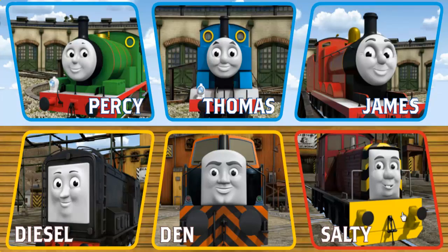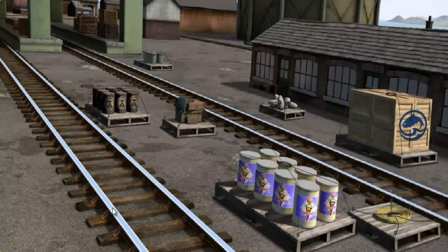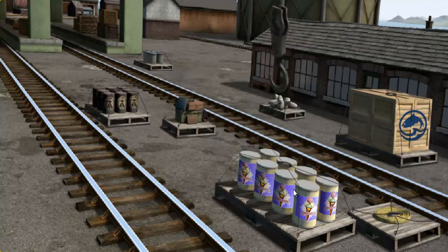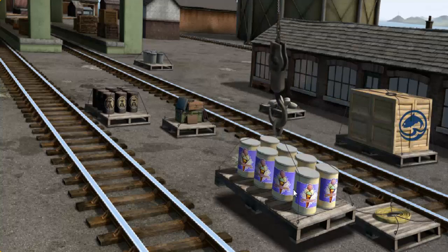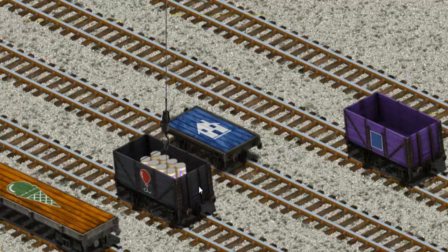It's a busy day at Brendam Docks. Thomas and his friends have many deliveries to make. Choose who will make the next delivery. Diesel must deliver the ice cream to the fair. Show Cranky where the ice cream is. That's it! Let's lift and load. Now the cargo must be loaded. Show Cranky where the black cargo car with the picture of a red balloon. There you go.